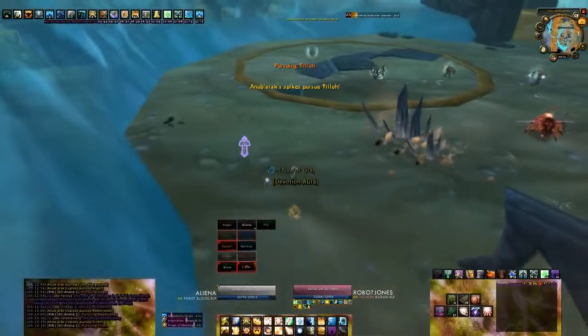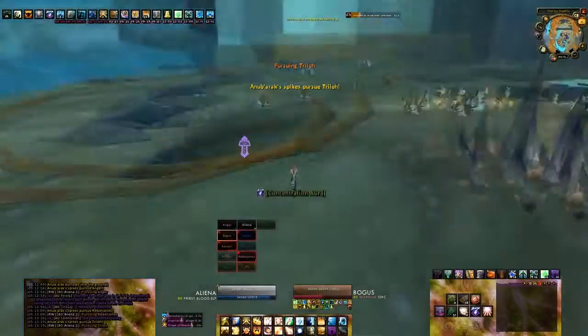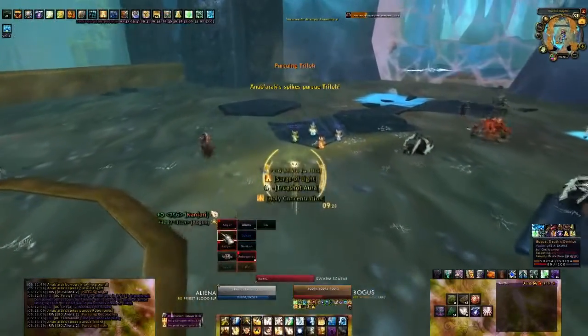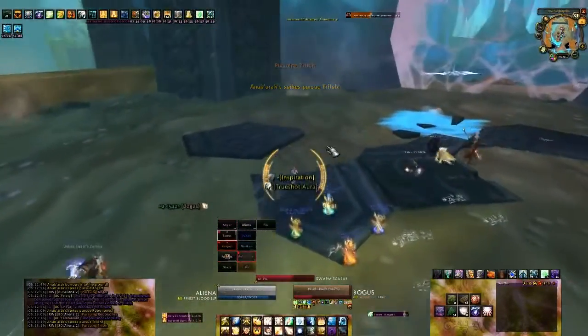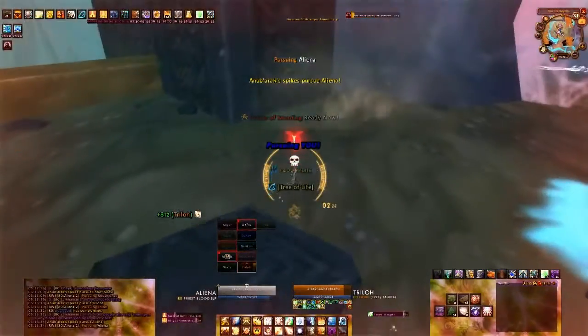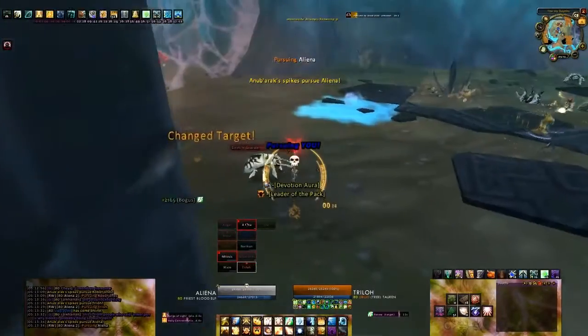Also, you only get 6 frost spheres to last you the entire fight. Assuming you'll need 2 submerge phases, this means you'll have to make do with 3 permafrosts per submerge. Submerge phases happen approximately every 90 seconds and last a minute, so you should aim to use a permafrost every 15 seconds, give or take.